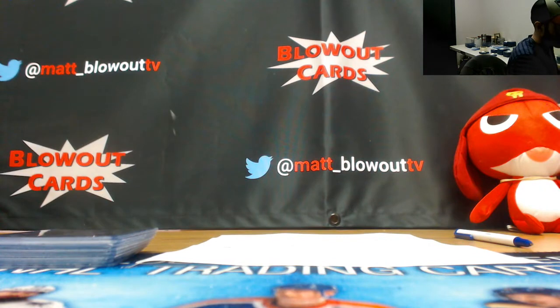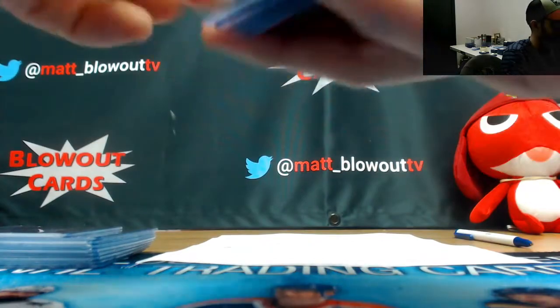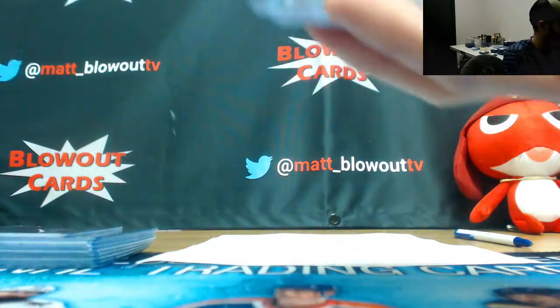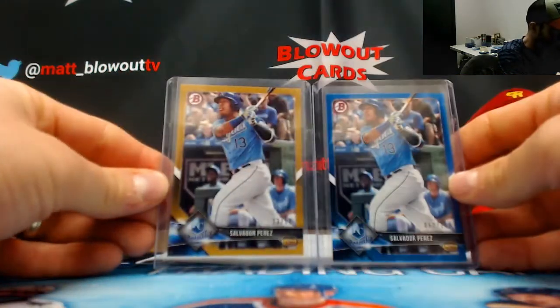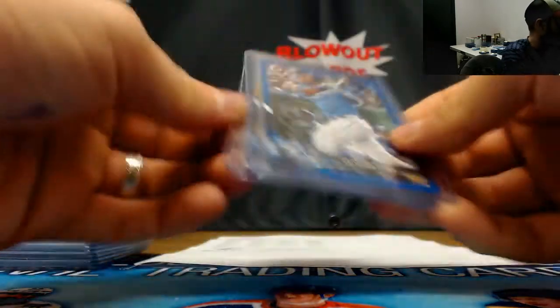Mets hits — looks like there's just one Mets card: Justin Dunn, 499 Refractor. And two Royals, both Salvador Perez — Blue and Gold, 150 and 50 respectively.